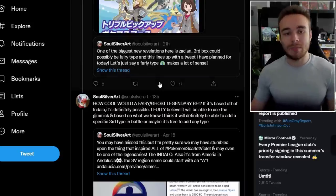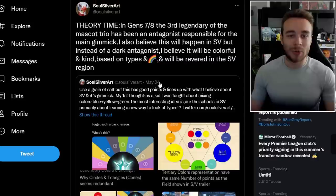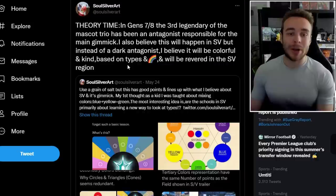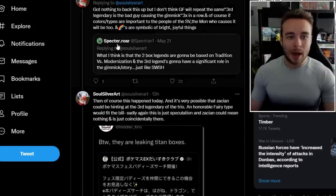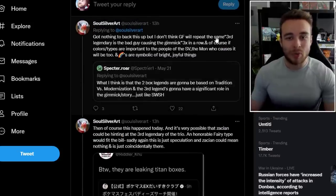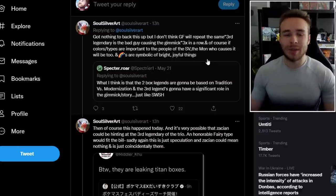The final thing we're going to go over is some more leak theories for Pokemon Scarlet and Violet. SoulSilverArt once again — theory time: in Gen 7 and 8, the third legendary of the mascot trio has been an antagonist responsible for the main gimmick. He believes this will happen in Pokemon Scarlet and Pokemon Violet too, but instead of a dark antagonist, it will be colourful and kind — based on types and rainbows — and will be revered in the Pokemon Scarlet and Violet region. He says he has nothing to back this up, but doesn't think Game Freak will repeat the same third-legendary-as-bad-guy causing the gimmick three times in a row. Because obviously we've had Necrozma, Eternatus, and stuff like that.